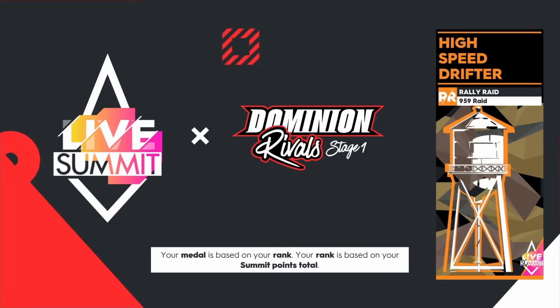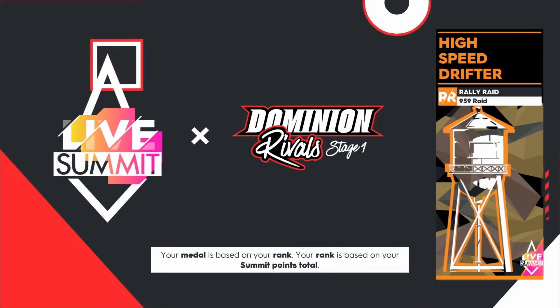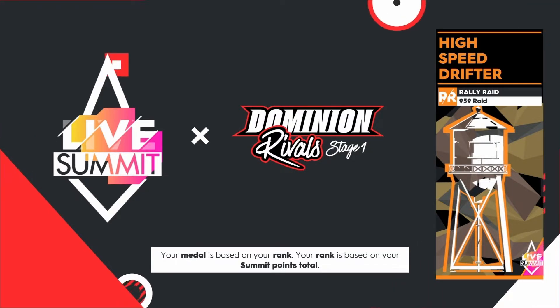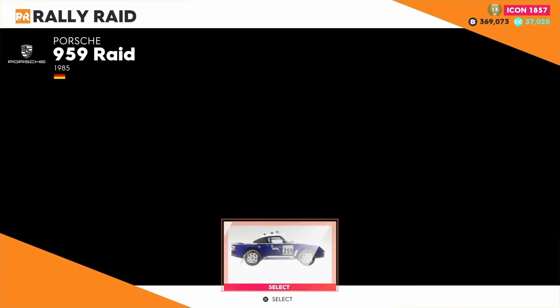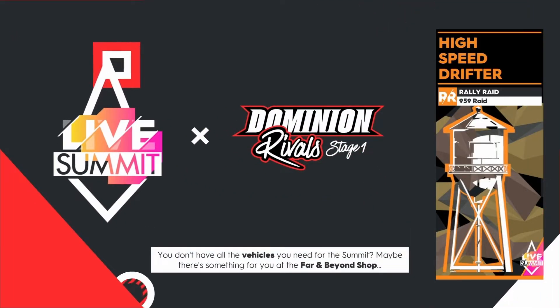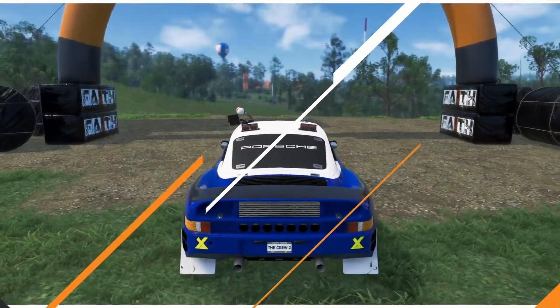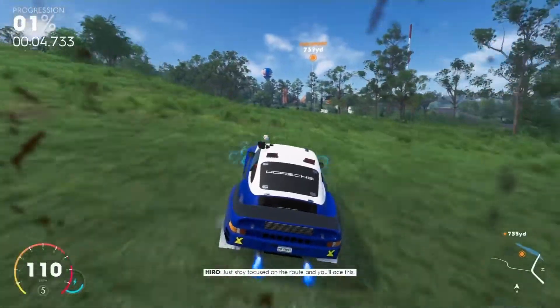The Porsche 959 Raid is going to be a perfect high-speed drifter. Most off-road fans will enjoy the pace and exploring the track. The Porsche 959 Raid 1985 is going maximum at 479 horsepower with a top speed of 149 mph at current level 140. Vanity items are fully equipped — the official livery with car number 259 is ready. Originally made as a Group B car, it's based off the real-life rally car.